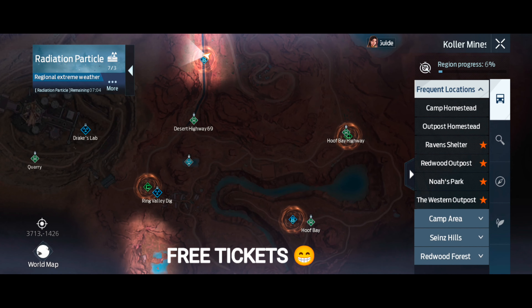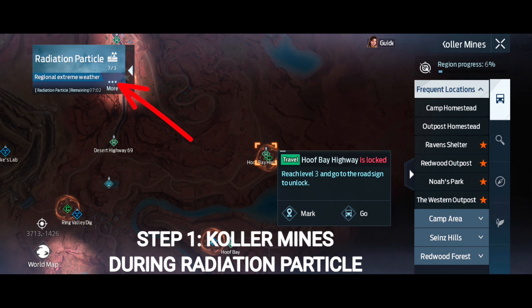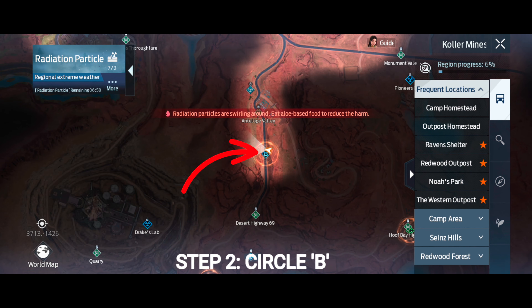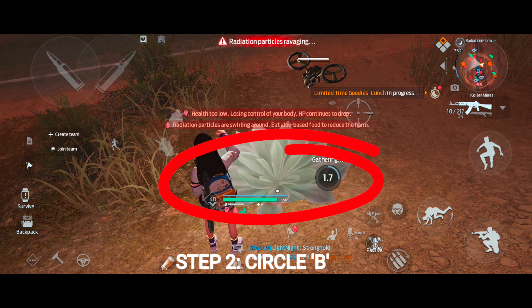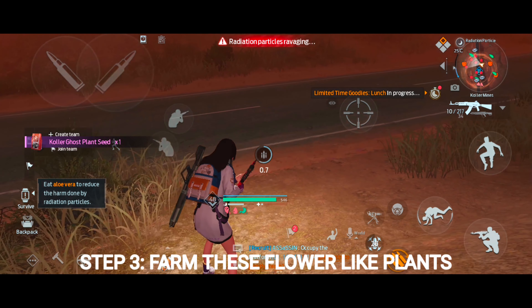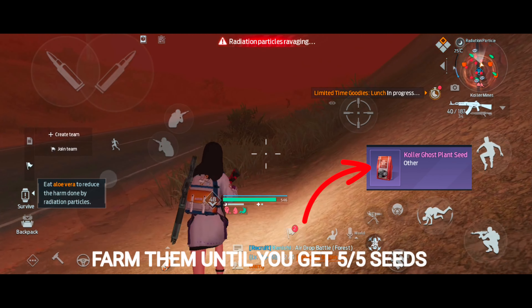First, go to the collar mines when there is a radiation particle event going on. Then go to the circle showing B. In that area you'll see the beautiful lotus flower-like green plants.